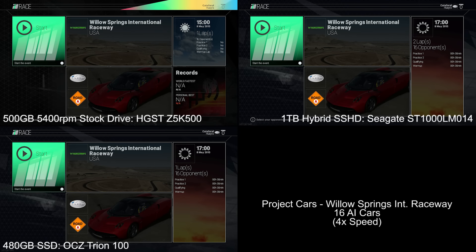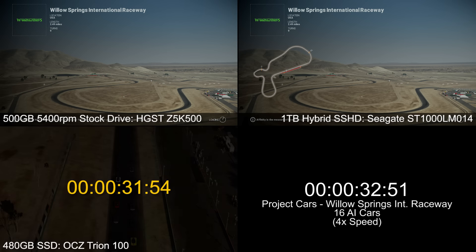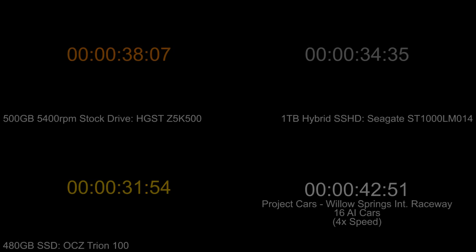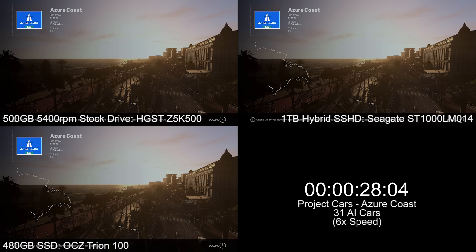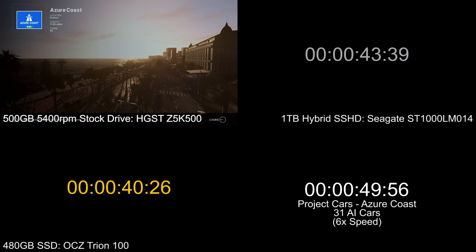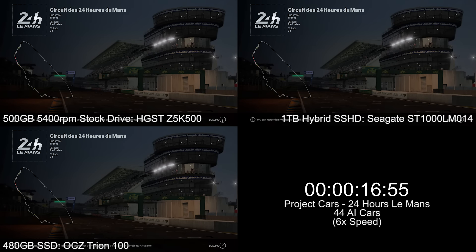Project Cars is a different genre to test. You're loading a race with all your chosen settings — no streaming as such, just loading all assets for the race: all the cars and environments. The test is organized with 16 cars on the first track, 31 cars on Azure Coast, and 44 on Le Mans 24 Hours. There seems to be a correlation between the number of cars you're loading and the time it takes. You do save time — about 5 to 10 seconds with SSD and 3 to 5 seconds with the SSHD — but it's more of a bonus.